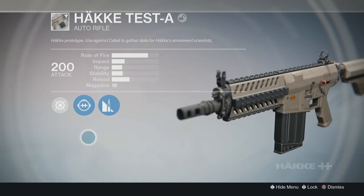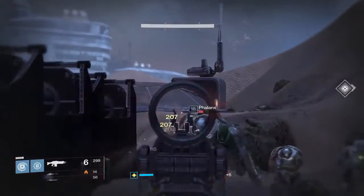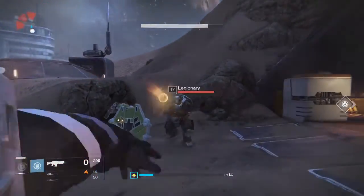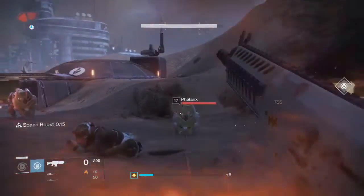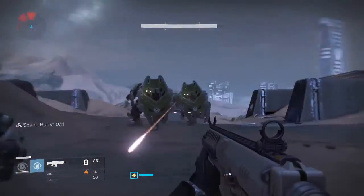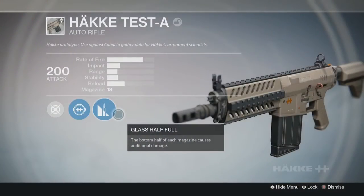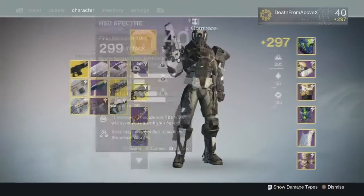The Hakke Test-A auto rifle wants you to kill Cabal — pretty simple, nothing special. I think you need to kill about 20 or 25 Cabal. It has Glass Half Full and a small mag, so it's not the most fun to use. I went to patrol on Mars, killed some Cabal, kept running back and forth between the two spawn points in the Barrens and got it knocked out fairly quickly.